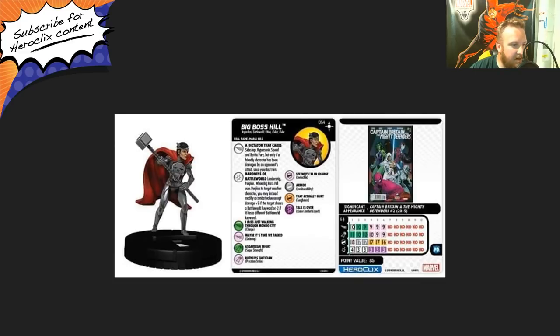The special on her damage is called Baroness of Battle World — leadership perplex. When Big Boss Hill uses perplex to target another character, you may instead modify a combat value except damage by plus two if the target shares a battle world keyword, or minus two if it has a different battle world keyword. It looks like they're really starting to hand out more plus-two perplexes. She starts off with a six range, 10 movement with a special, flight ability, 11 attack with super strength, 18 defense with invincible and indomitability, and four damage with that special. Overall she's okay — not great, probably a super rare I could live without, but she's neat.